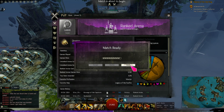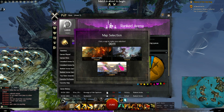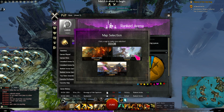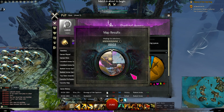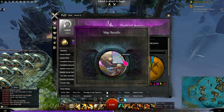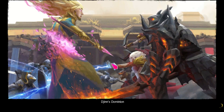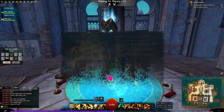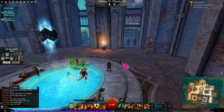You'll notice it'll queue you up — that was very fast, usually it's not that fast — and then you get to select a map. Here's Sky Hammer. That was the first map I got on my first match, so I always remember it. I've been PvPing on a very regular basis for about four years, so I've learned most of the maps pretty well.